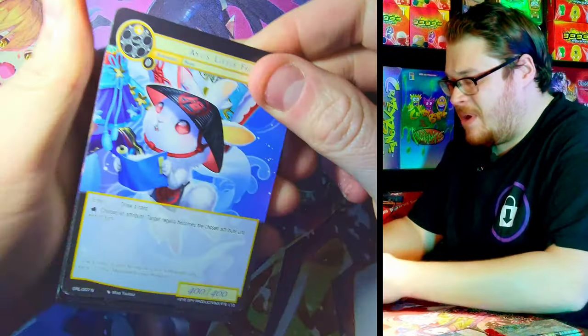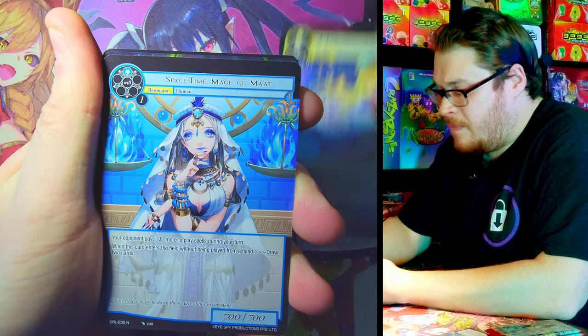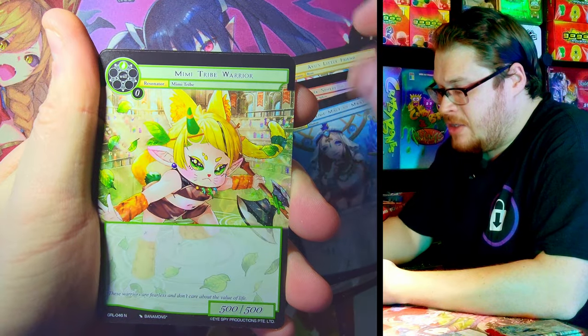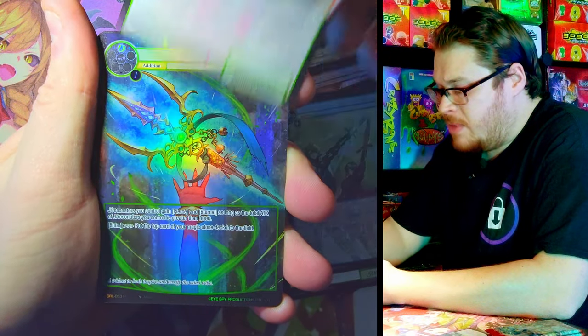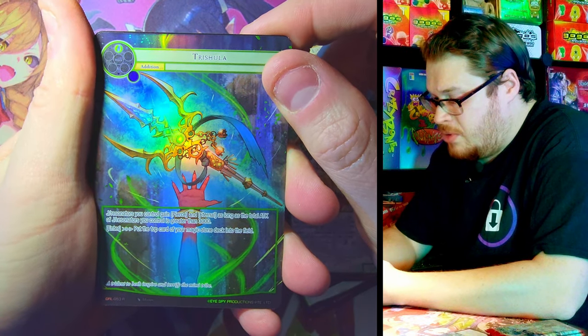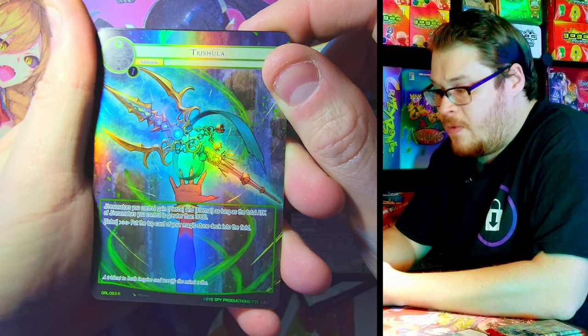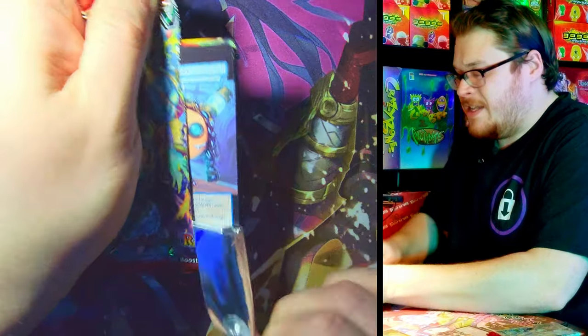Let's see what's in this one. We got Darkseed Fragment of Power, Spacetime Mage, Mimmy Tribe, Unity of the Machine Knights, The Three Beast Warriors — that was our rare. And then we got Trishula — a sick looking foil rare. That's pretty dope.